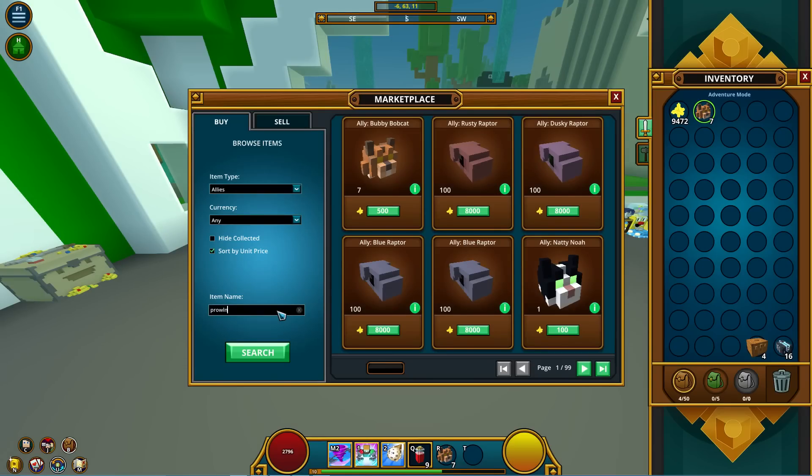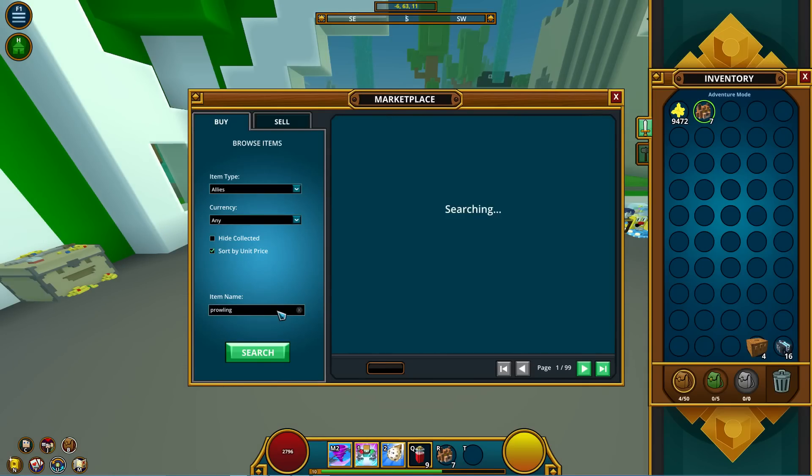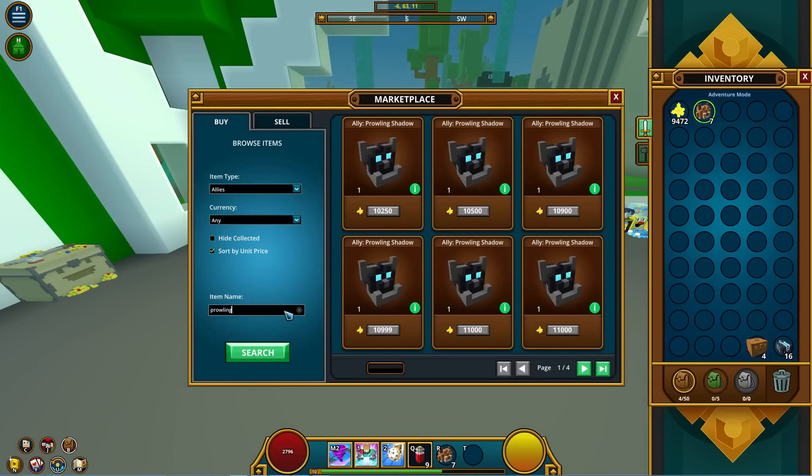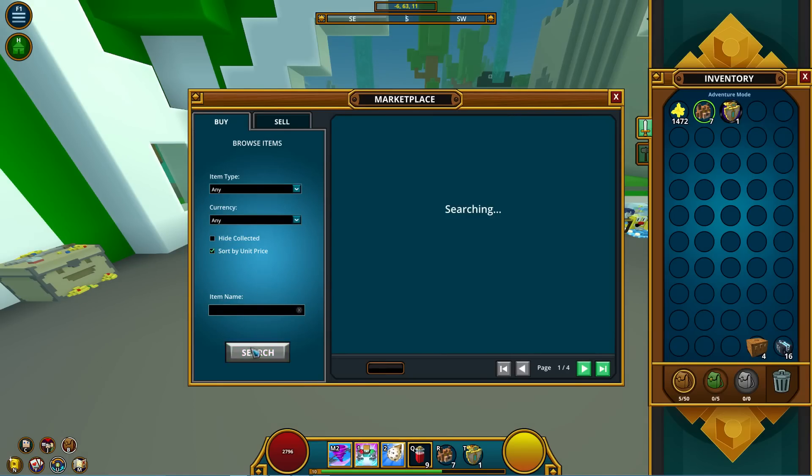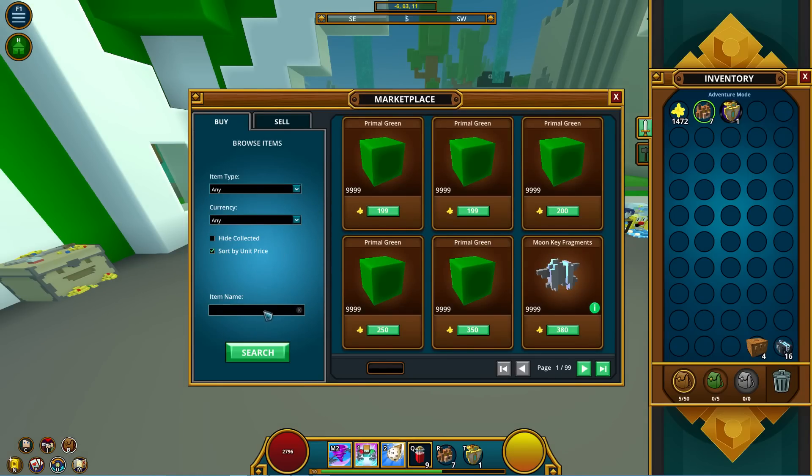I'm also looking for rare allies — rare allies have a bigger profit margin. As you can see, the Shield Servitor is 8k and the next one is 9.4k, so that's an easy 1.4k flux just sitting there waiting to be made. That's basically what you've got to do — look out for all those items.